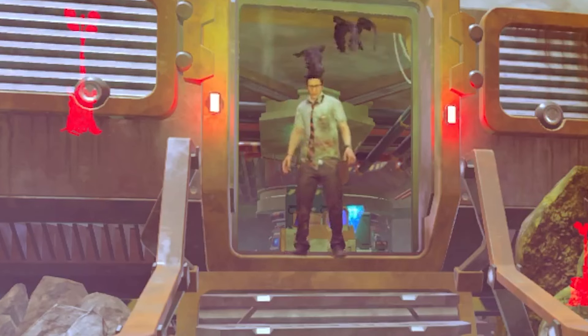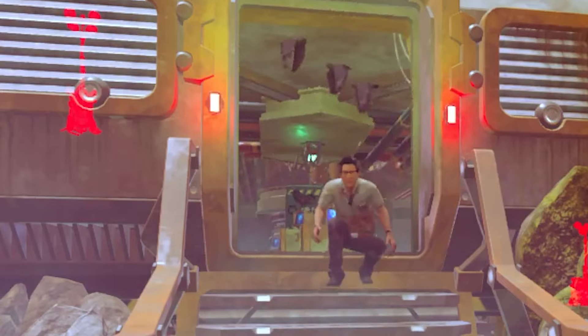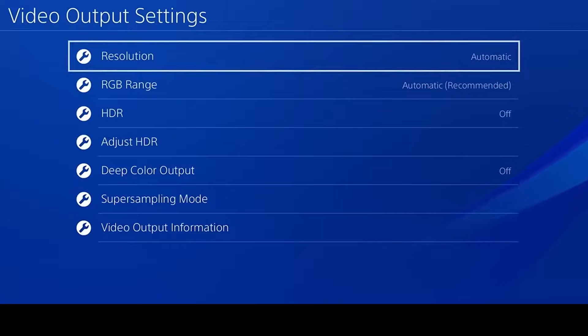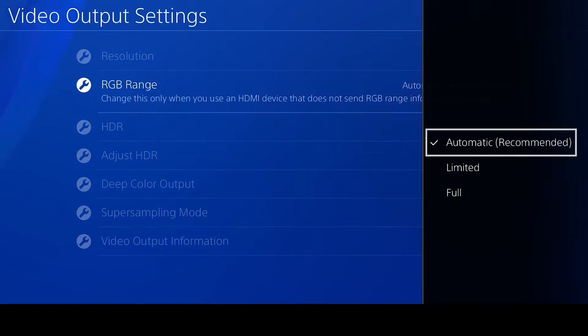Another quick fix you can do is actually through your Xbox, PlayStation, or Switch. Every console should somewhere have an option for RGB range. Go into your settings — on PlayStation I think it's Screen and Video, on Xbox it's Video Output, and on Switch it's whatever graphics or video setting you have. Find the option called RGB range. If it's on Full, change it to Automatic or Limited. Try Limited first — that should make your game a little bit brighter.